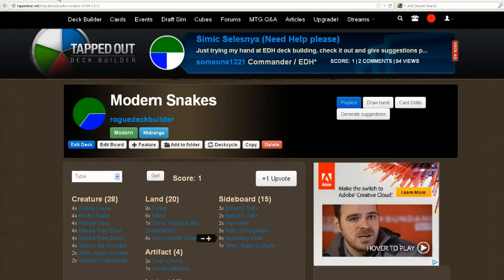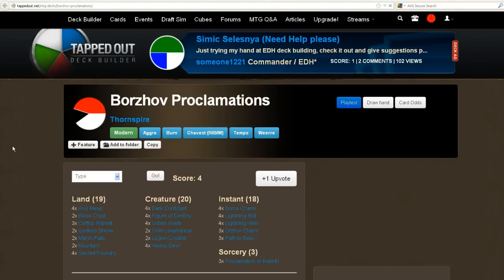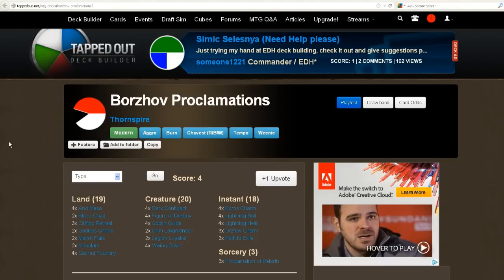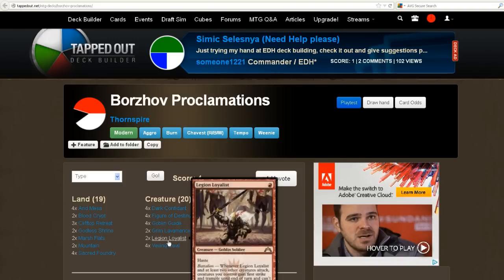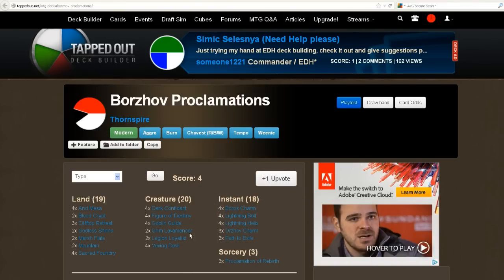We'll go on now to Boros Proclamations. This is a very fun deck — it works a lot like one of my Modern decks that I was working on with Immortal Servitude and one-drops. Basically it's got a bunch of one-drops here with Vexing Devil. Vexing Devil is what this deck really works itself around — you play it first turn, they have to pay 4 life, and then you're going to get it back with Proclamation of Rebirth.